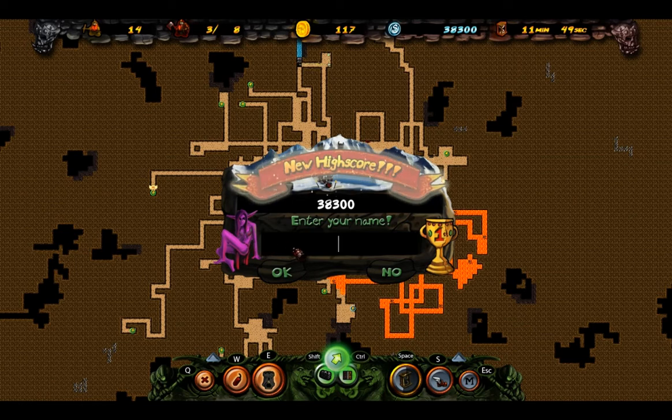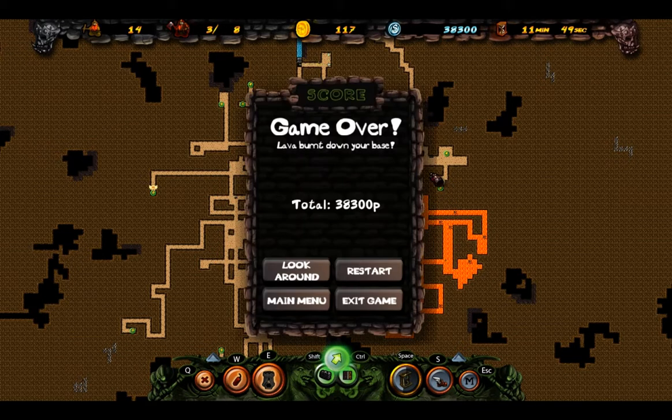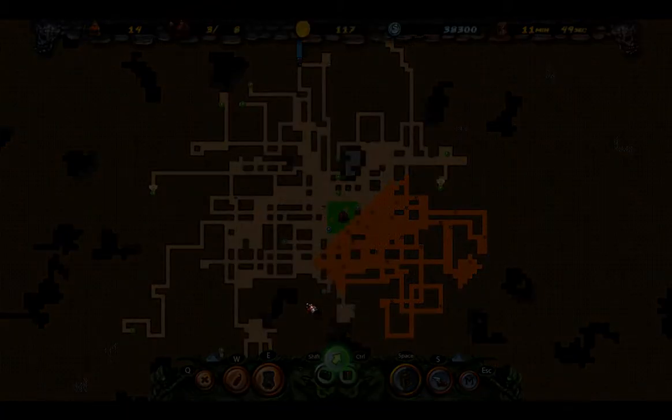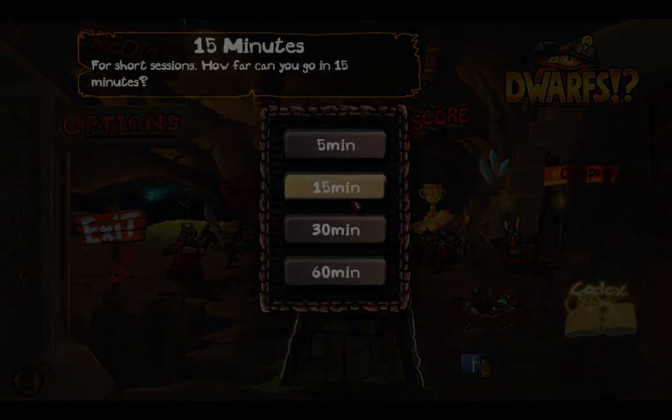Moral of the story: don't spend all your money on solidifying things like water. Try to get your dwarves away from the walls and block off the things you actually need to block off, like lava. How many points did we get? Not a whole lot. But we lasted for like three minutes maybe, just about. So we're gonna try again, but this time on normal mode - just one last time. It was fun.